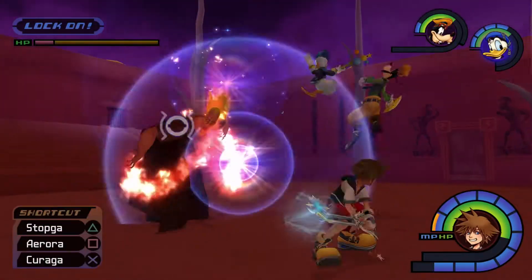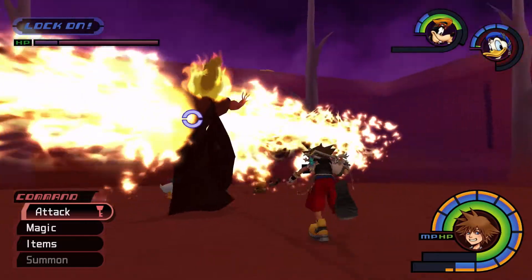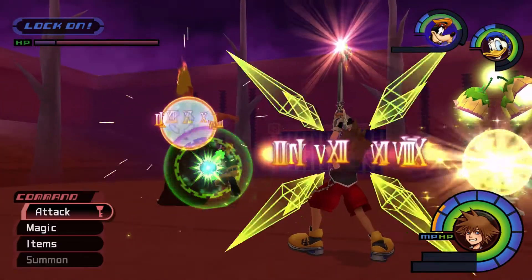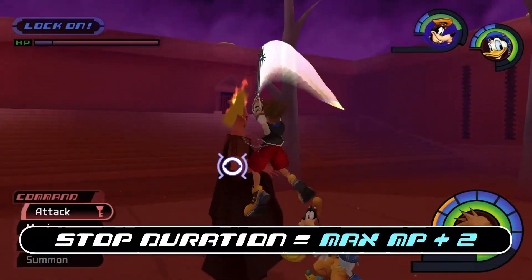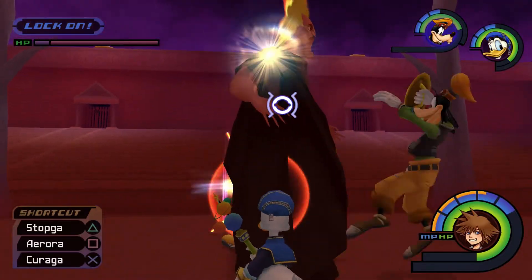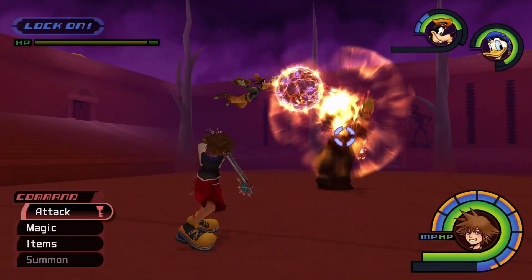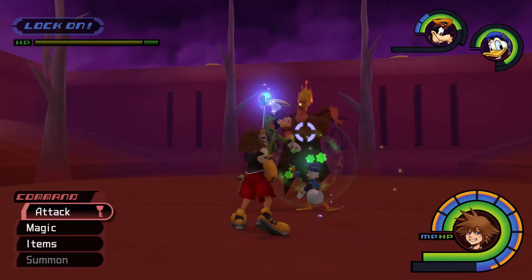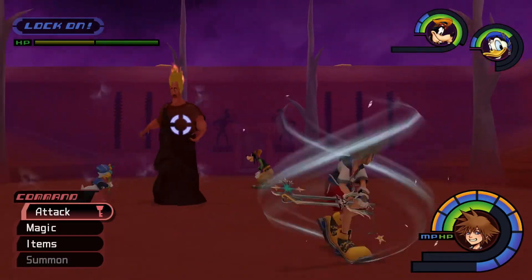If you need to, cast arrow magic on Sora to boost his defense throughout the fight. If you have the MP and items to spare, you can alternate casting stop magic on Hades and dealing an air combo. The duration of your stop spell is calculated based on Sora's maximum MP, so if you want to use this strategy, equip a keychain and accessories that boost Sora's MP and magic power. Hades staggers to blizzard magic, and it can deal decent damage too, but he often retaliates by swiping, so be sure to cast from a distance.